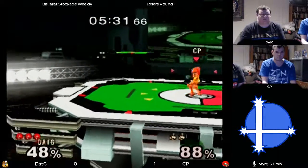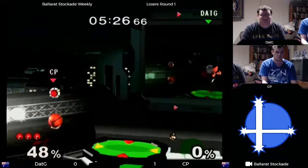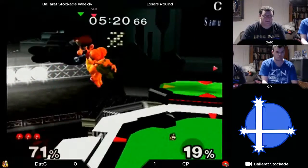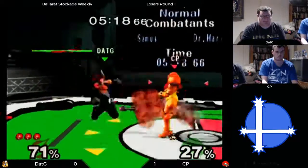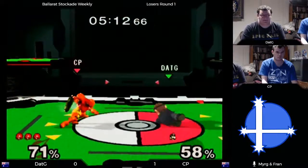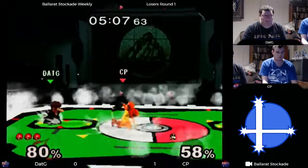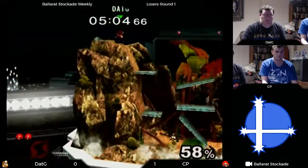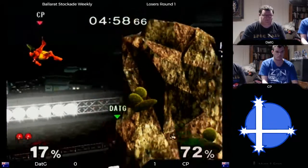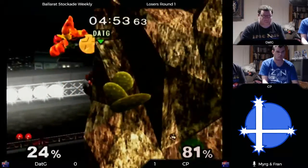Dash attack — not quite making it back there. CP in a very good position to take this stock. Unless dat g can just pull out some crazy back airs, this is a hard position. Rolling into both of those missiles. Now we get the mountains on Pokemon Stadium — maybe dat g will take some space. Going for the hard punish but still probably releasing a little early, yet getting the stock. A good opportunity for dat g to take a quick stock here.